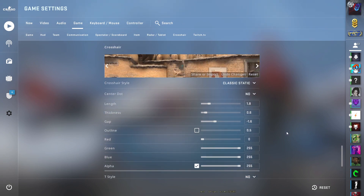So these were the best crosshair settings for 16x9 1080p resolution. Don't forget to give a like and subscribe to my channel.